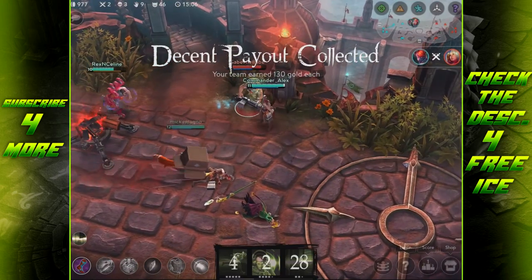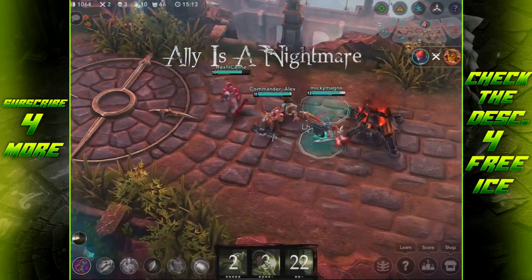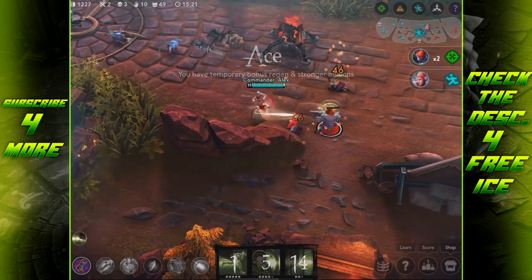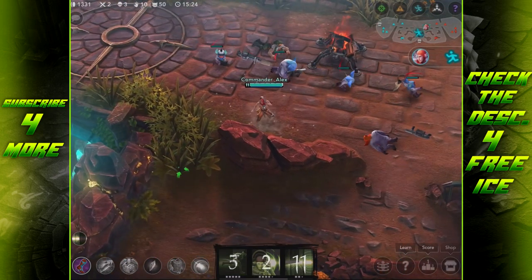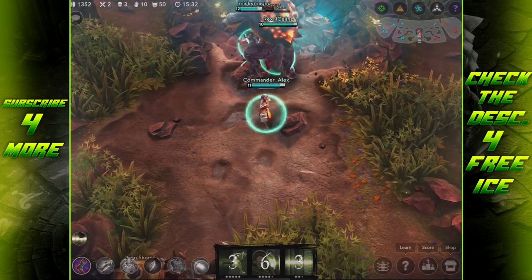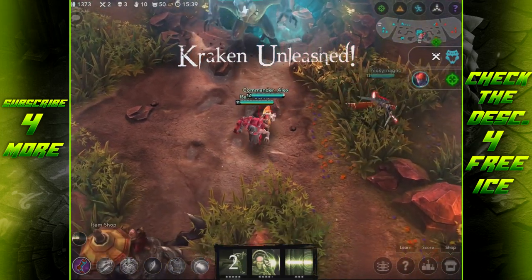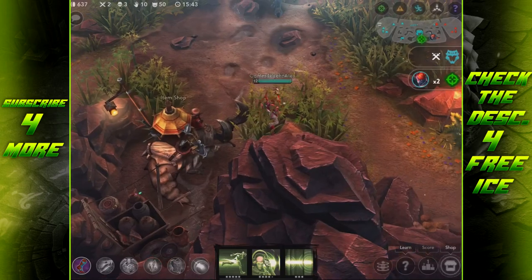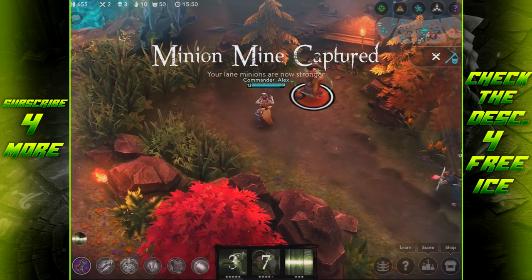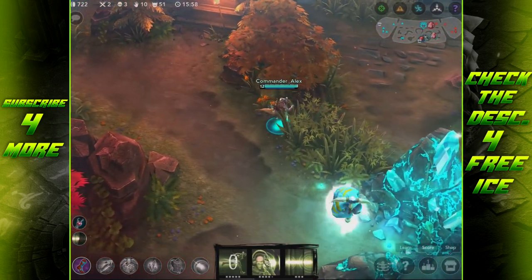Now we're going to look at the features added. We have spectator mode now. I'm really excited about this because I'm actually going to be able to feature a lot of high elo matches. Before, I couldn't do that because I'm not a super high elo player and there was no real way to be in a high elo match unless you were playing in it. I'm going to be able to hop into guild matches, shoutcasting for them, and you guys are going to get to see all that. It allows a third party to watch a game while not actually playing in it, and that's only in private matches - I believe two spectators, one for each team.